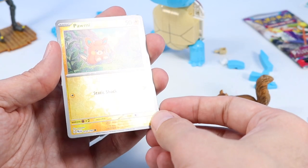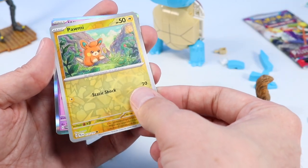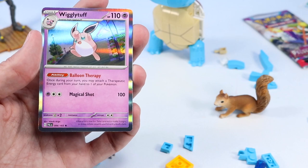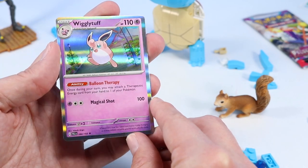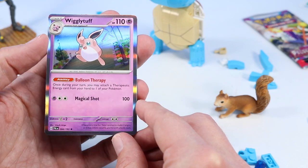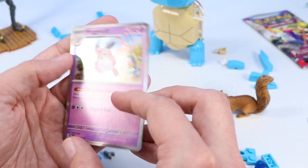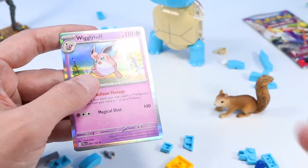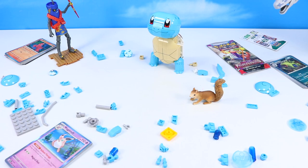A Pom-Pom — that one's in reverse too. At least we get a double reverse now. And a Wigglytuff — Wigglytuff is here. That's a good holo. Lots of great holos today. So far no doubles in holos — I'm sure that means the last pack. I just jinxed ourselves on that one. But yeah, sometimes when I do these trainer boxes, we get a lot of doubles. So another great Paldea Evolved box.